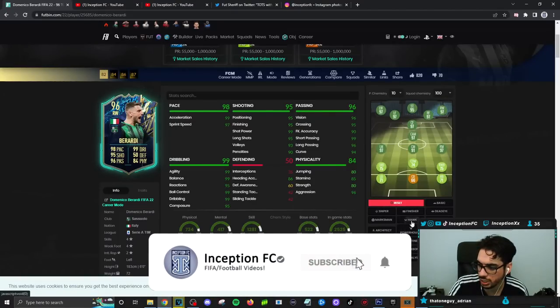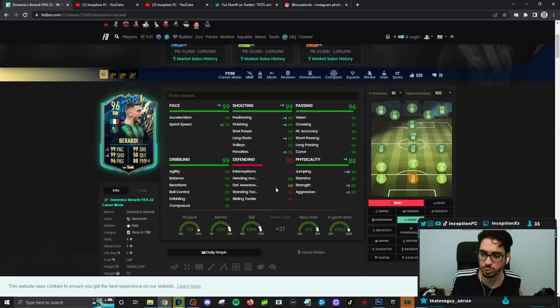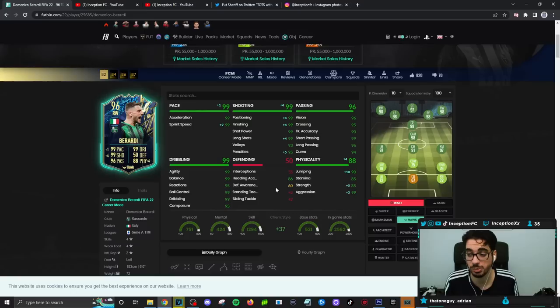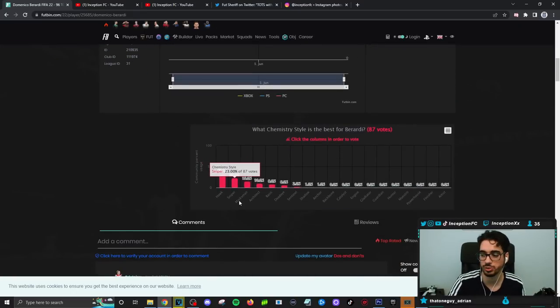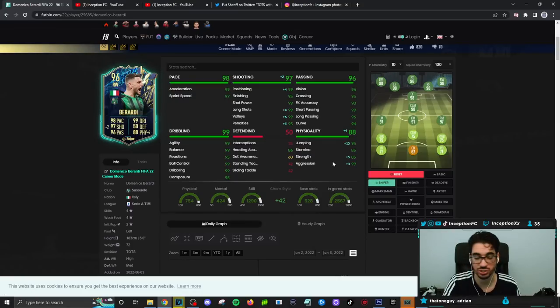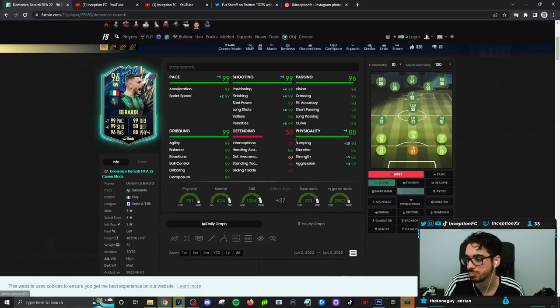Final verdict on the Berardi card. We gave him the Hawk chemistry style to try to improve the pace, shooting, and physical on this card, because his dribbling and passing is already in a good area. It doesn't really make much sense to give him anything else. Some people are giving him a Sniper — I am not against the Sniper chemistry style because of the extra physical, but honestly it's just not really super necessary.